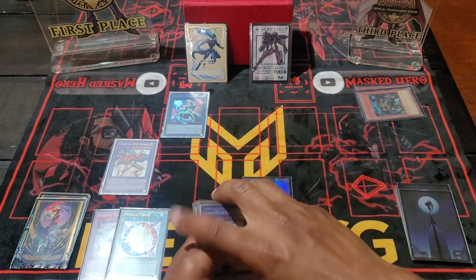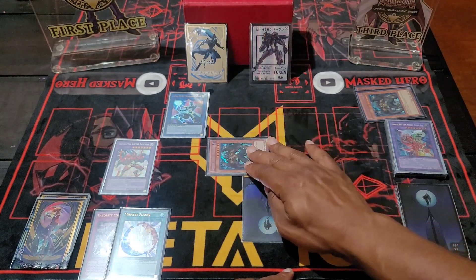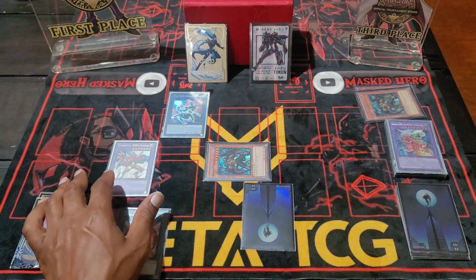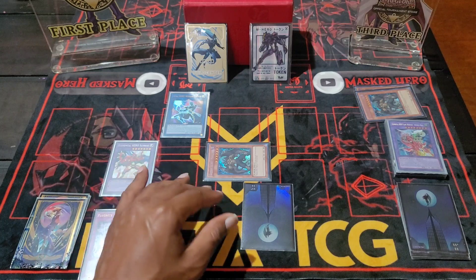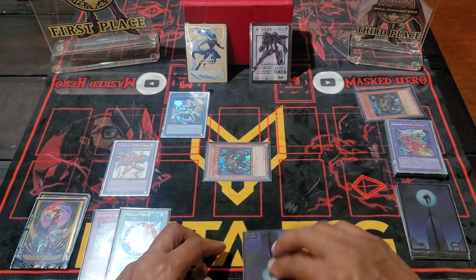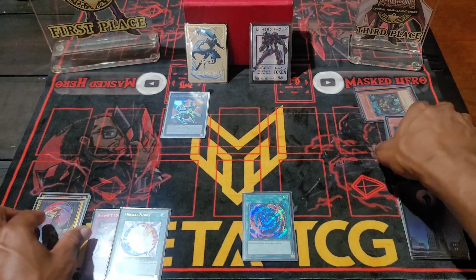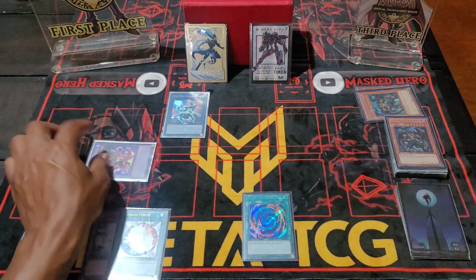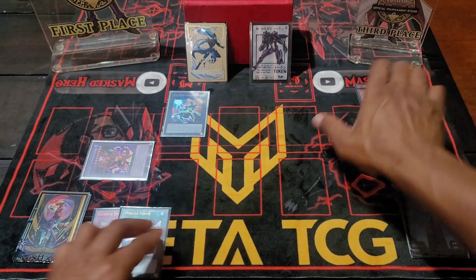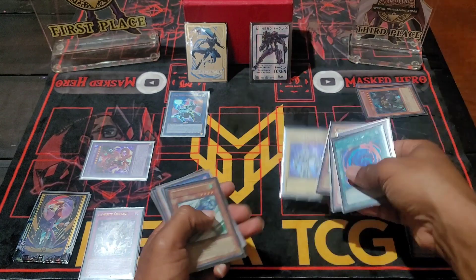Banish Maliboy out of the grave to special summon your second Maliboy — this is why you had to make Wonder Driver earlier, because otherwise you'd end up having to use Sunrise and it doesn't work out. Then activate Polymerization with these two to make Destroy Phoenix Enforcer.